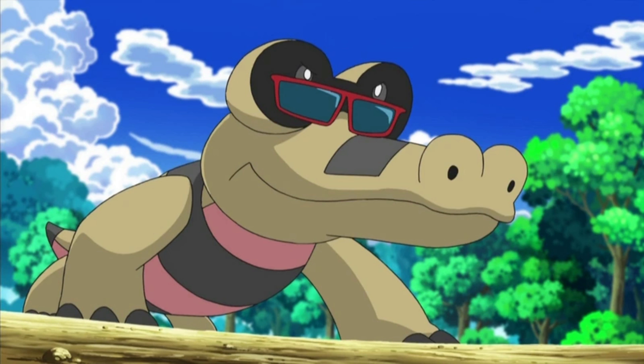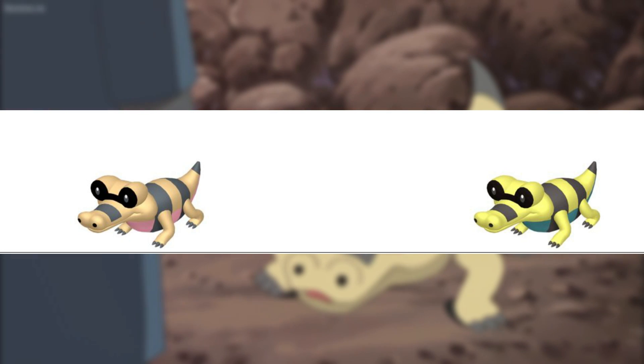Sandile have a very cute shiny form. The light brown of its body is now a pale yellow, its underbody is now more closely resembling teal or aqua, and the stripes running across its body seem to be closer to grey. The black membrane around their eyes is unchanged.